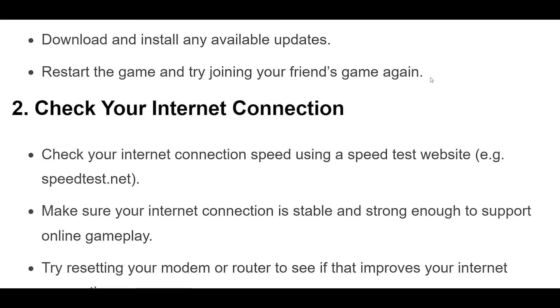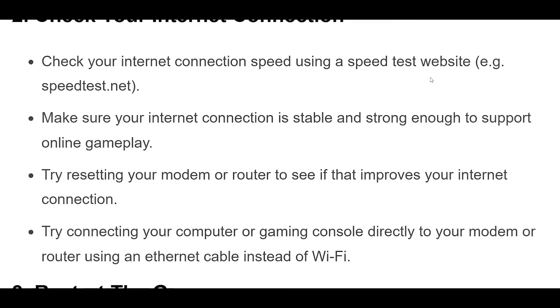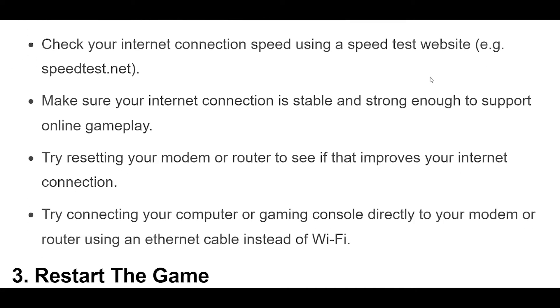Step 2: Check your internet connection speed using a speedtest website, e.g. speedtest.net. Make sure your internet connection is stable and strong enough to support online gameplay. Try resetting your modem or router to see if that improves your connection. Try connecting directly using an Ethernet cable instead of Wi-Fi.